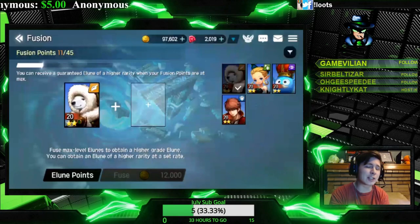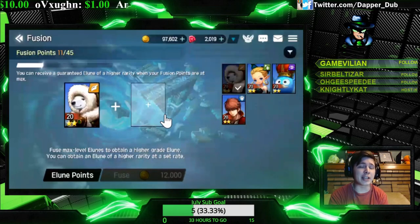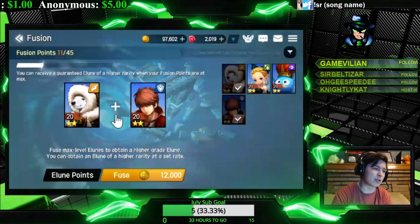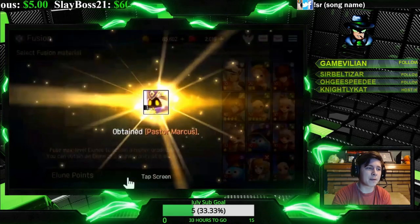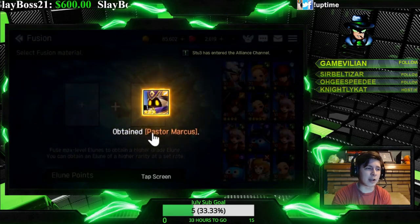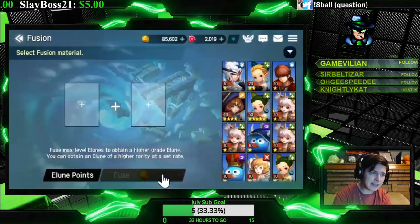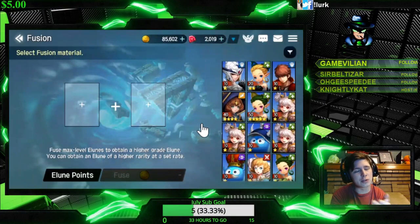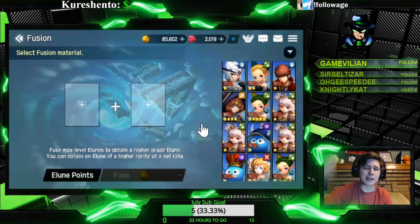The basic goal is to get your fusion points all the way up to 45, and then on your 45th summon you'll get an epic. Just to show how it works: if you fuse two one-stars together you get a two-star, two two-stars give you a three-star, two three-stars give a four-star, and so on.